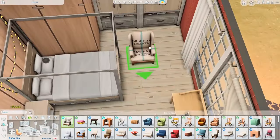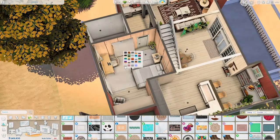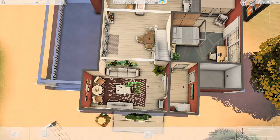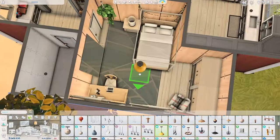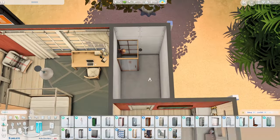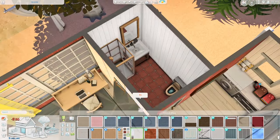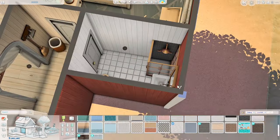We have a bedroom here — to be honest I'm not sure which one is the master bedroom, because this one is quite large but I also really like the other bedroom upstairs. Both bedrooms don't have an ensuite bathroom, so it's just regular bathrooms on this build. We have two bathrooms: one downstairs and one upstairs.